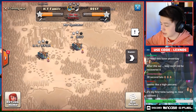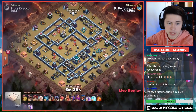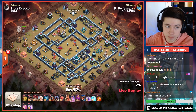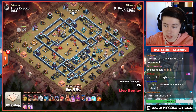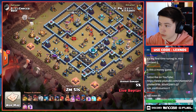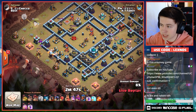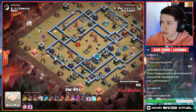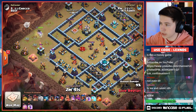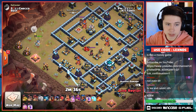No time to waste — HT Family are in early with the next attack and it's a Queen charge Lalo. If they get another triple here it's looking like a runaway victory for them. Using Sneaky Goblins to funnel over here at eight o'clock — finds a couple of Teslas right away. Gonna let this Queen start at ten o'clock, work her way down. Early wall breaker right there to bust open the corner even more to give Queen access to this Single Target Inferno.